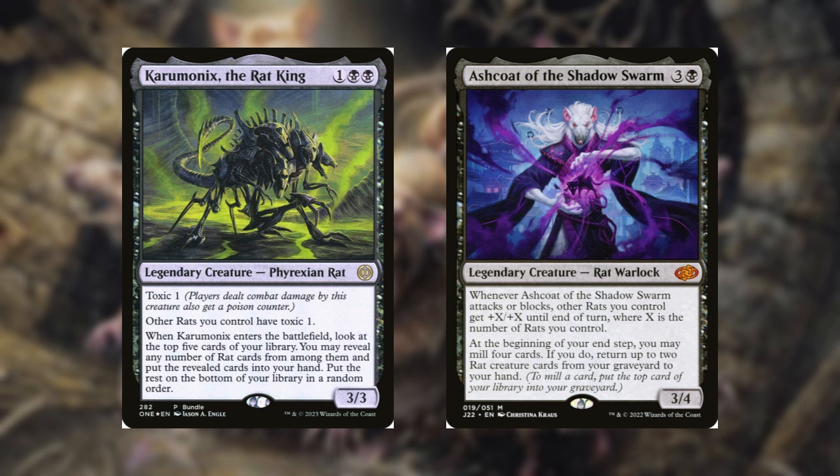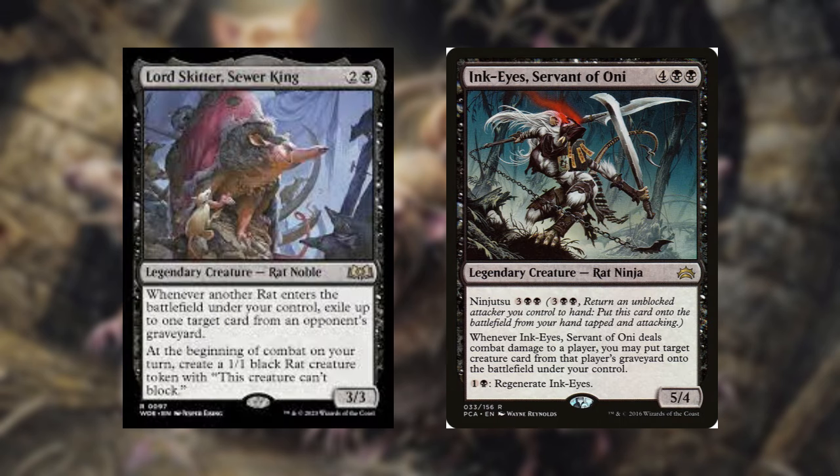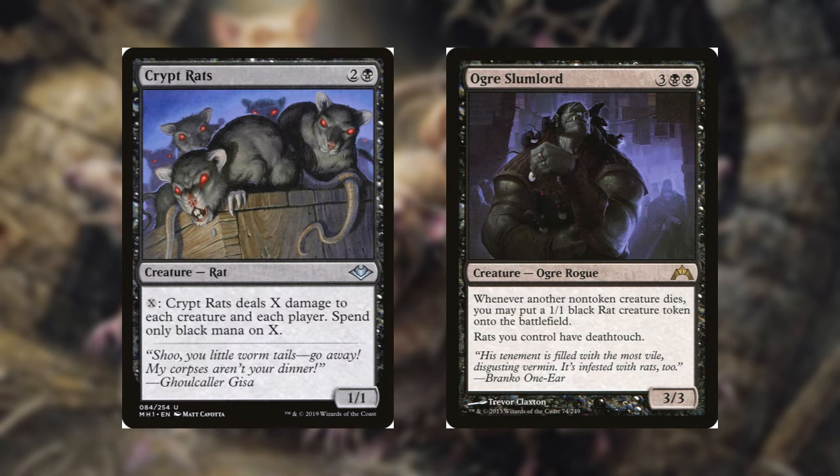Ashcoat of the Shadow Swarm is probably the best rat you'll have in this deck because it brings back rats from your graveyard at the end of your turn and also has the ability to make your rats humongous — basically a game ender and graveyard recursion all built into one. Ashcoat is very expensive, but trust me, it will change the way your deck plays. Lord Skitter Sewer King is a bit of graveyard hate along with being a token generator — making a rat every turn and exiling something from a graveyard is fantastic for 3 mana. Ink Eyes Servant of Oni will help you steal creatures from your opponents' graveyards. Crypt Rats can wipe away the board or end the game if you have the most life. And Ogre Slumlord gives all your rats deathtouch and is a token generator when you're sacrificing Rat Colony to your commander.